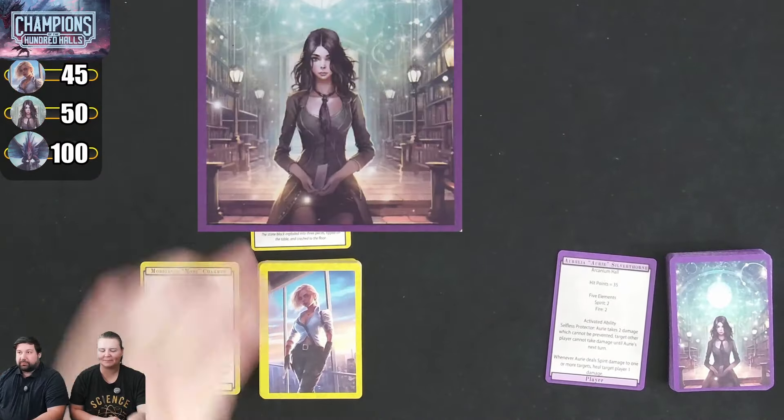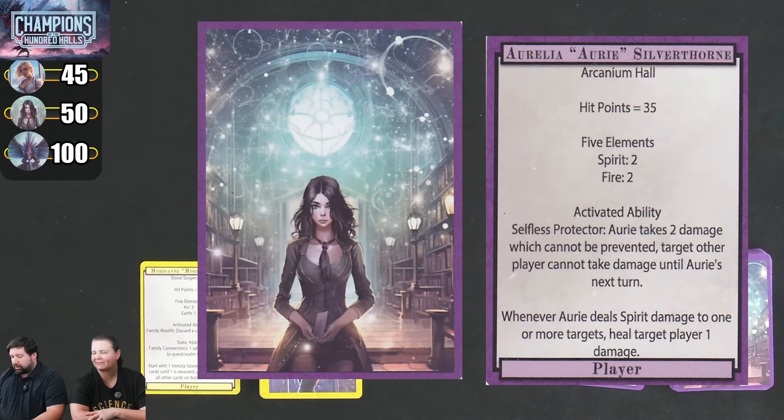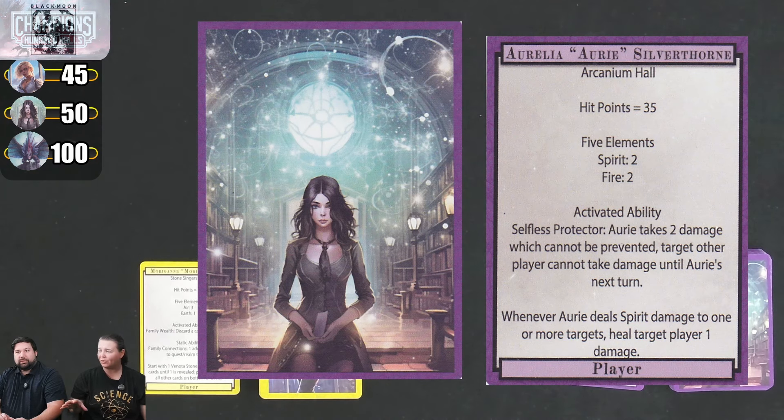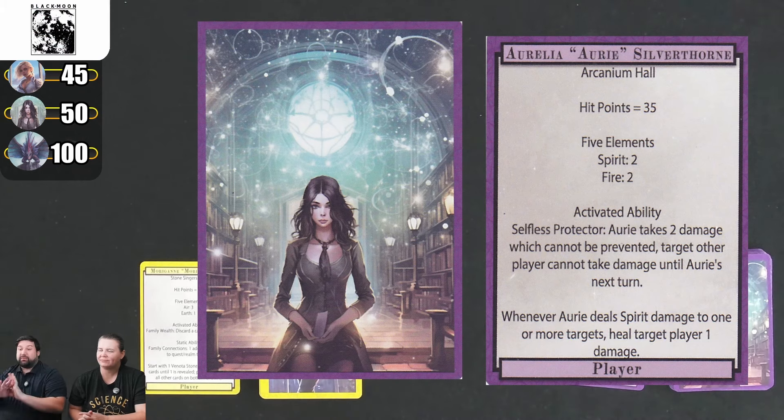I am playing as Ori. I start with 35 health. I can do 2 spirit damage or 2 fire damage as my basic attack. My activated ability is Selfless Protector — I can take 2 damage, which cannot be prevented, and the target other player cannot take damage until my next turn. My static ability: whenever I deal spirit damage to one or more targets, I can heal someone 1 damage. All the characters in the game play very, very different.